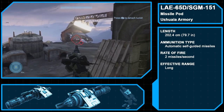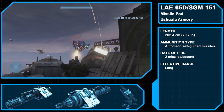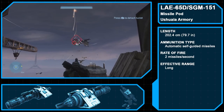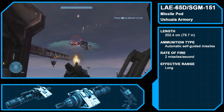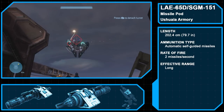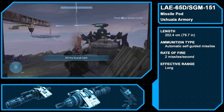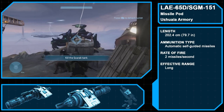The LAU-65-SGM-155, aka the Missile Pod, is an Ushuaia Armory-produced anti-vehicle weapon. From its portable mount, the Missile Pod can automatically lock onto enemy vehicles and aircraft, its self-guided missiles flying until they hit their target. The Missile Pod can also be removed from its base, at which point it will carry eight missiles, which it can fire at a rate of two missiles per second.